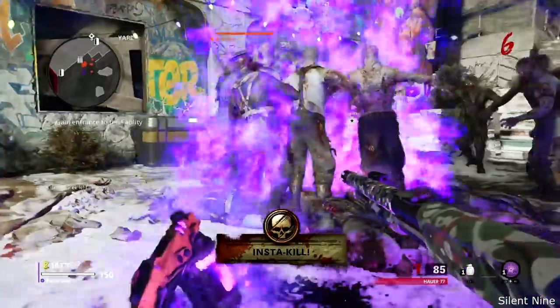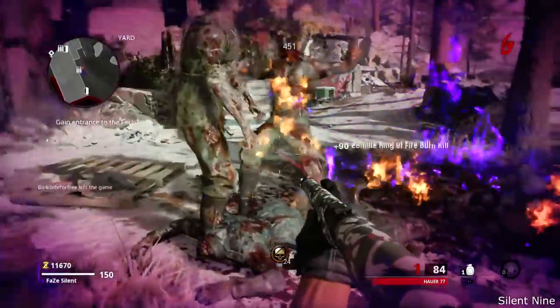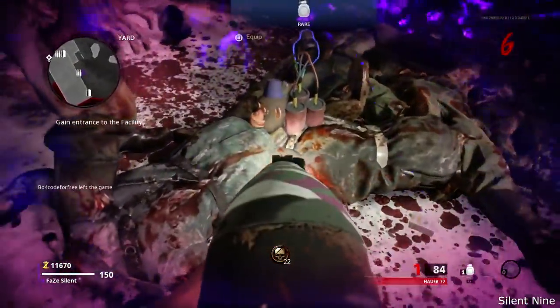With this monkey bomb glitch, we'll be able to go through rounds, get those camos unlocked very easily, and all that good stuff from this glitch. But anyways, let's get right into this video.